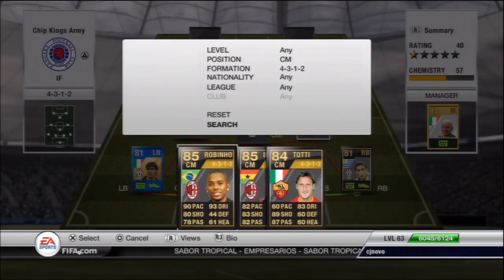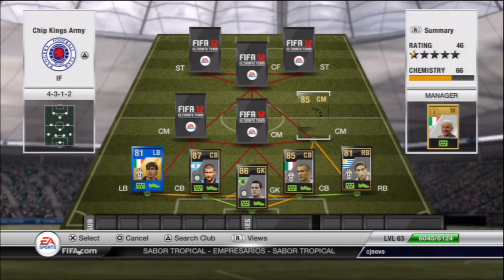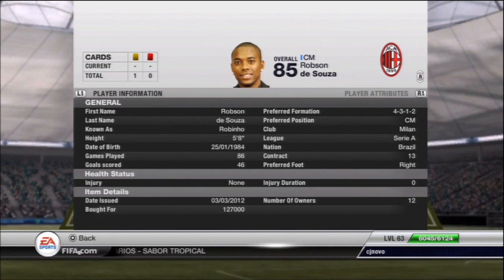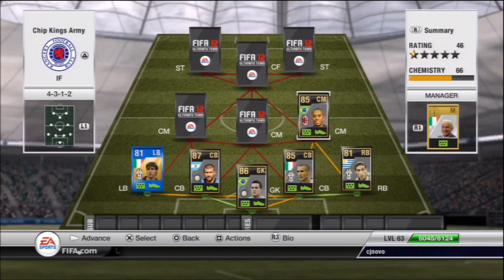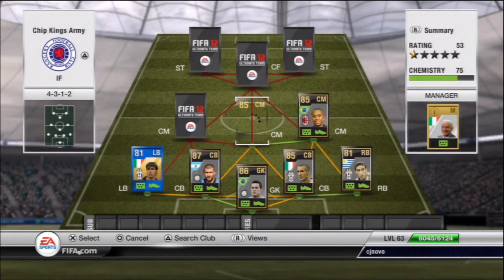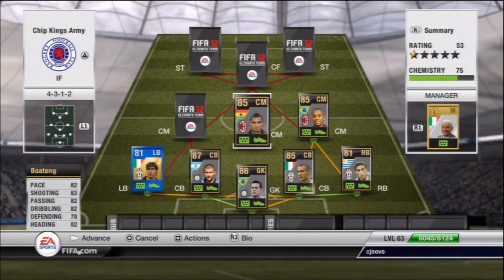Starting with the right centre mid, it's going to be the in-form Rubinio — 90 pace, 80 shooting. His shooting is kind of poor if I'm being honest; his long shots are okay but his finishing is terrible. But he's five-star skills with nice skill moves and a nice weak foot, so all you skillers can have fun.